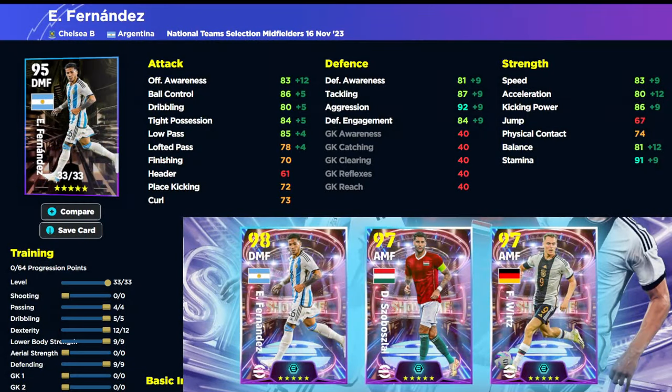Because of the manager issue I'm going to have these builds free of that issue, so when they fix it we'll need to revisit slightly. We're going to look at his build on eFootballDB. Fernandez is probably the pick of the pack — it's very hard to get a really solid box-to-box DMF. We've gone four into passing, five into dribbling, 12 into dexterity, nine into lower body, and nine into defend.